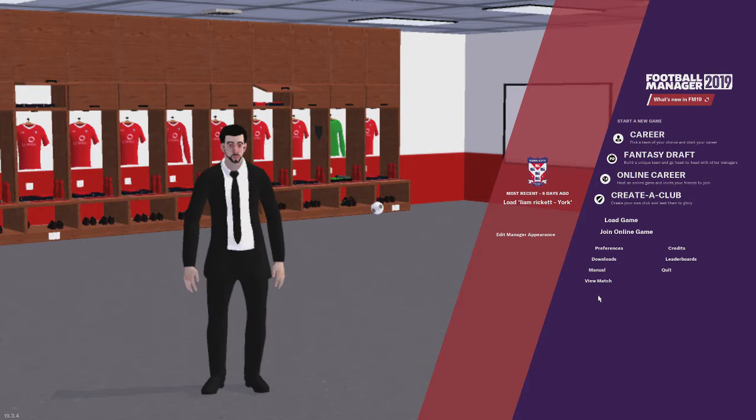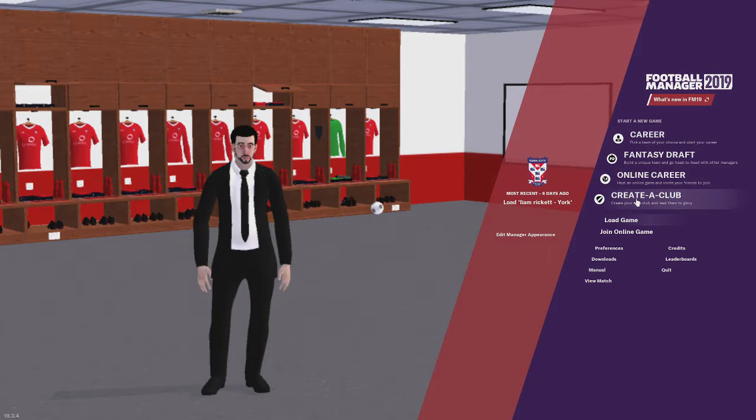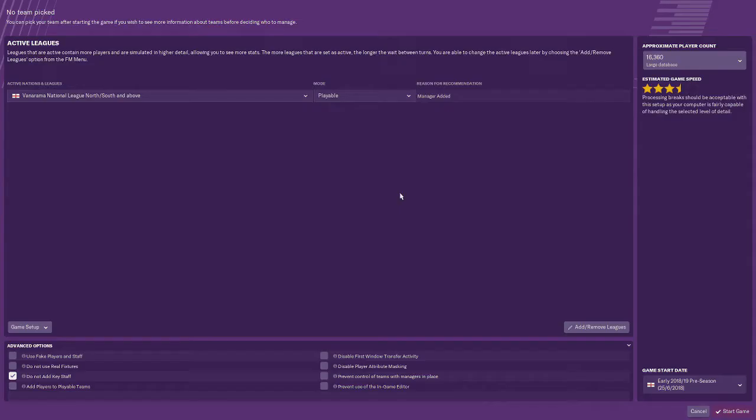This is the Football Manager 19 series. This is going to be a creator team and we're just going to see how we do. This video will mainly be setting up the team, meeting the squad, sorting out staffing, and maybe coming up with a tactic. The next video will be the first match of the season. We are going to stick with Vanarama National League North, South and above.